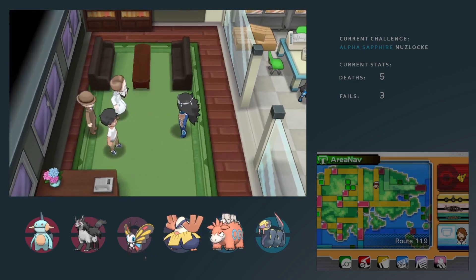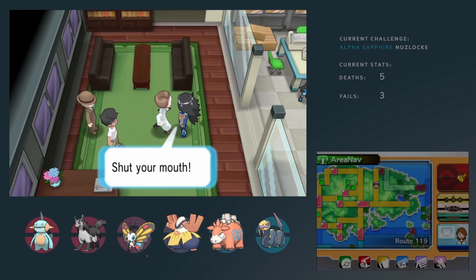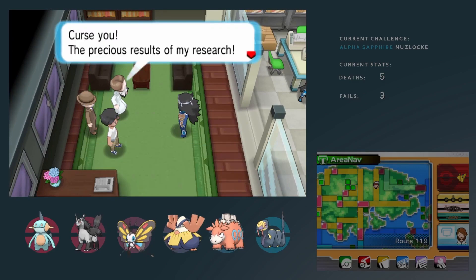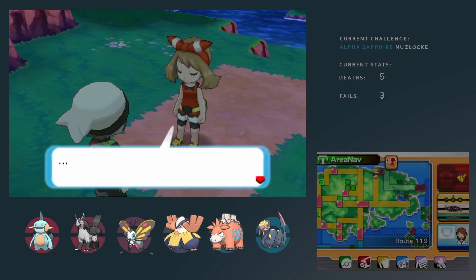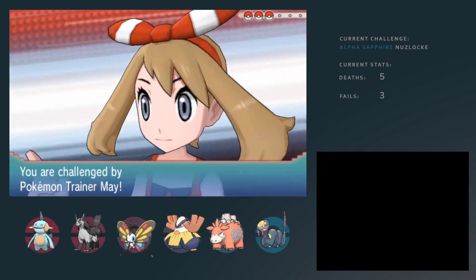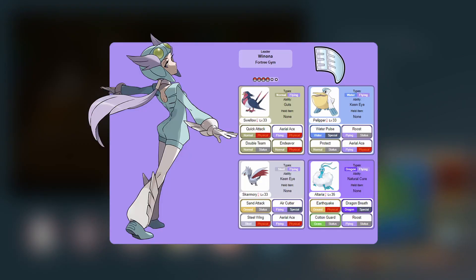Then this moment happened. As we saw before, I had issues with Mei in the past. But those are in the past — we'll make short work of her this time. Surf, Lava Plume and Giga Drain.